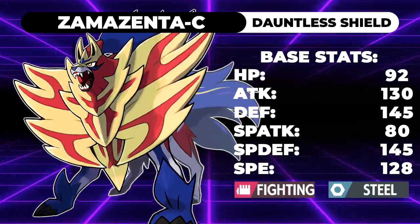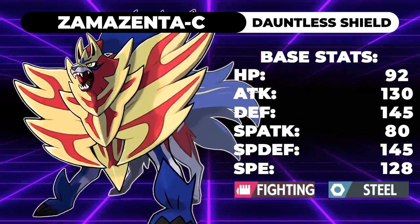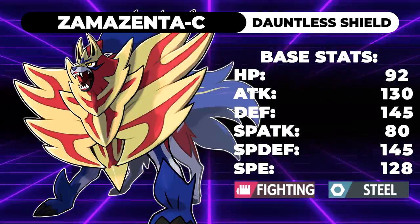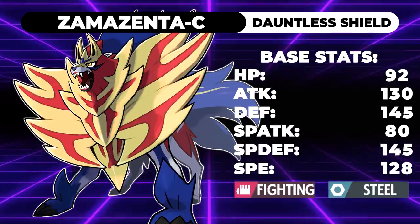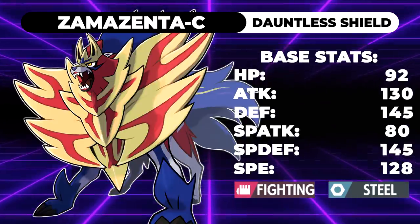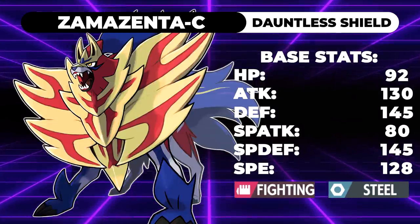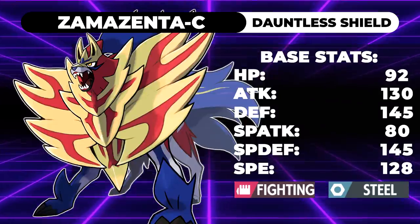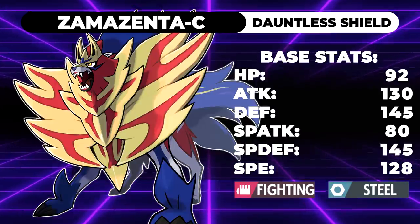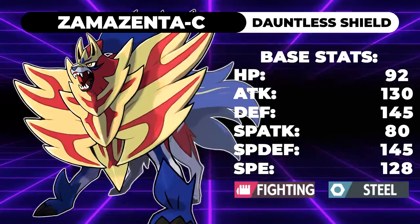The only stat that isn't really that great is its special attack, and it's only ever going to be using it for Snarl if it really wanted to. This Pokemon also has access to an exclusive move called Behemoth Bash — a 100 base power Steel-type move that doubles if the target is Dynamaxed. It's essentially the same as Behemoth Blade but doesn't hit quite as hard because this Pokemon doesn't have Intrepid Sword and lacks Zacian Crowned's 170 attack stat.